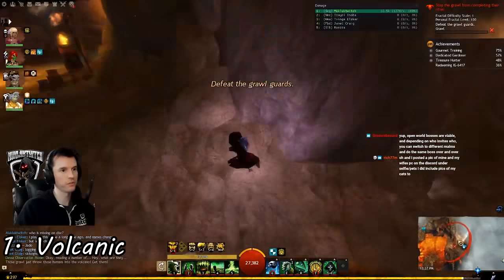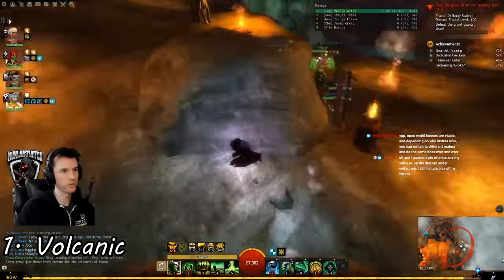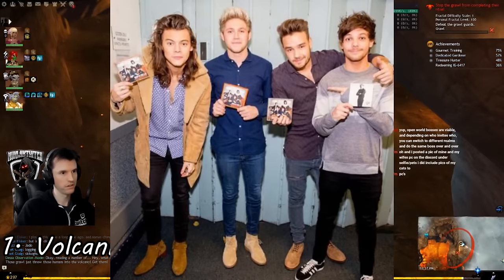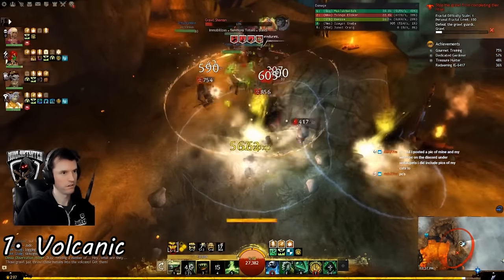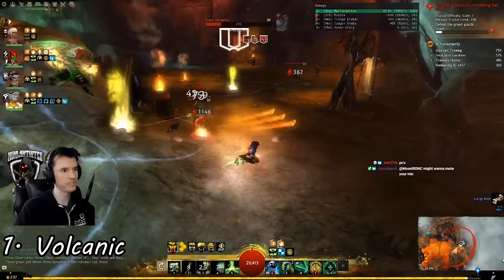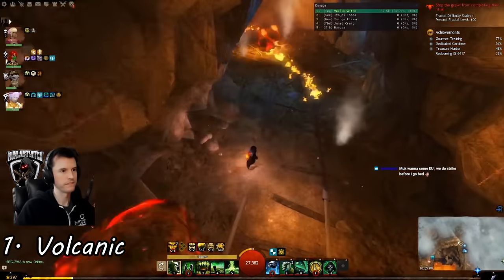Volcanic. In the first room, you will get ambushed on all sides. Hug the right wall and step up onto the ramp. This forces the enemies to all attack you from one direction. If someone wants to fight in the middle of the room, res that person when you're done. Finish killing the monsters. Follow the boulders. Don't get squished.